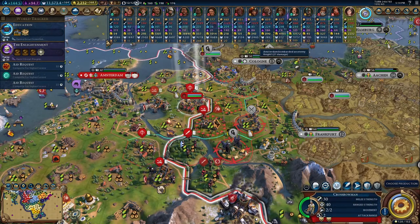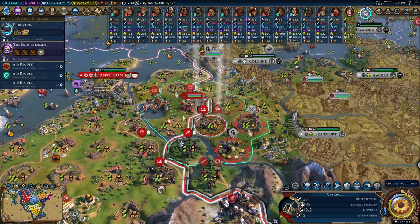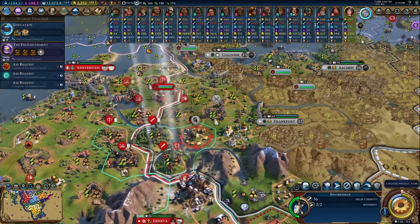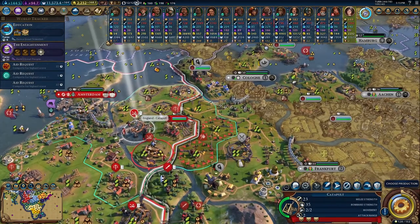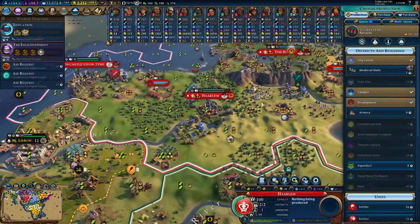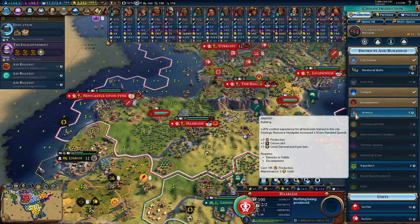That does a lot of damage. I want to heal them up. This guy can attack after moving — but I don't really want to take damage, so I'm just going to put everybody on defensive and make them come to us, which the AI usually does. Having completed the barracks, the best thing to get here is either more builders or an armory — an armory would be nice.